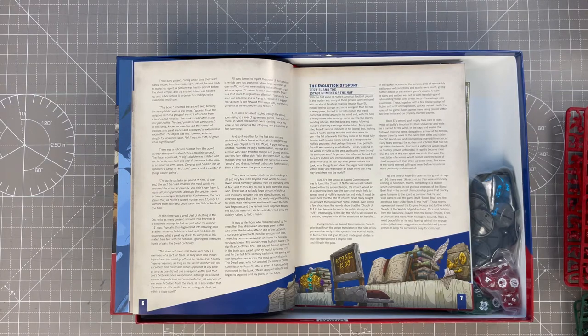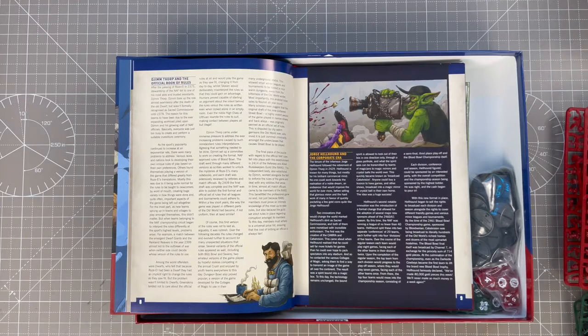The Dorseer, who had adopted the name of Sacred Commissioner Rose L after a priest of high standing mentioned in the book, offered a prayer to Nuffl and began to organise and lay plans for the future. And that is how Blood Bowl came about. It's obviously evolved over the years into the rule set that we know today. I love the story — it really sets the scene for the game.